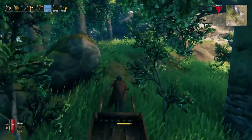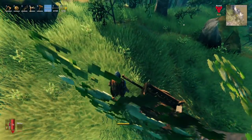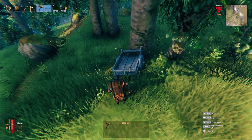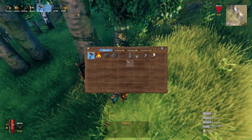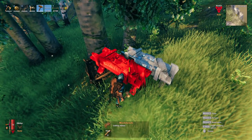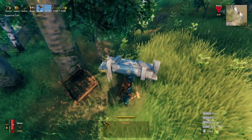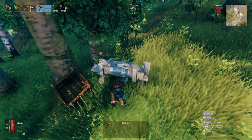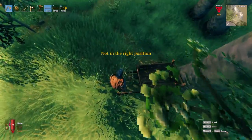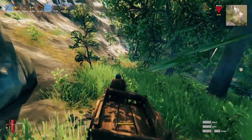Another thing I don't like about the cart is it rolls down hills constantly — any kind of elevation change and it starts rolling. Let's check how damaged it is. It's damaged enough to repair. When you break it down you get all your wood back anyway, so that's fine. Let me put it back down — there we go. Now let me go find some copper.